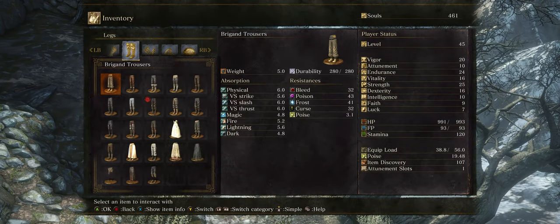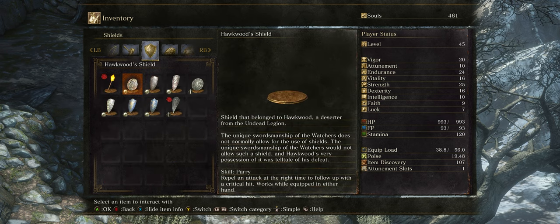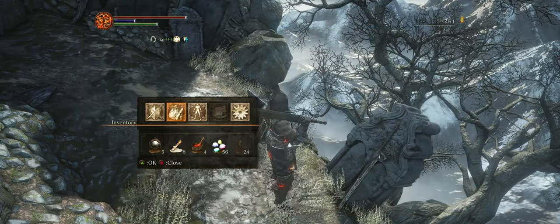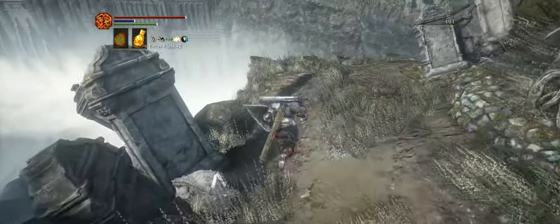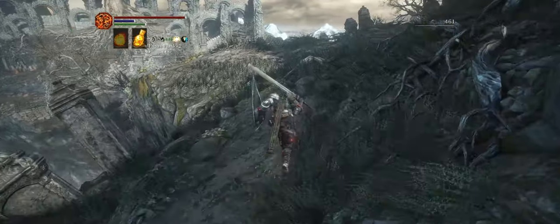Let's read the item description: 'Shield that belonged to Hawkwood, a deserter from the undead legion. The unique swordsmanship of the Watchers does not normally allow for the use of shields, and Hawkwood's very possession of it was telltale of his defeat.' From this, I think we start to understand that after abandoning the ideology of the Abyss Watchers, Hawkwood probably felt very defeated.